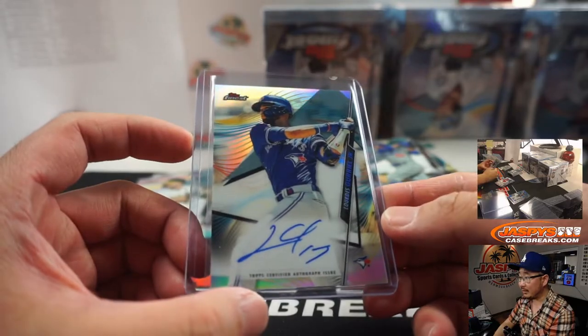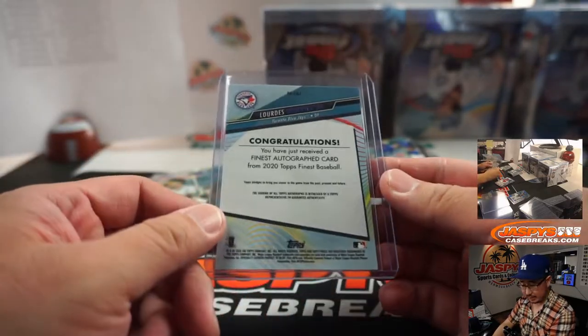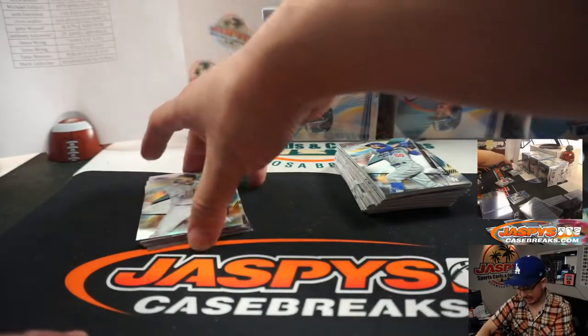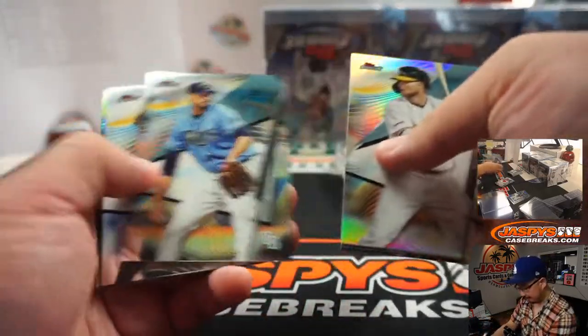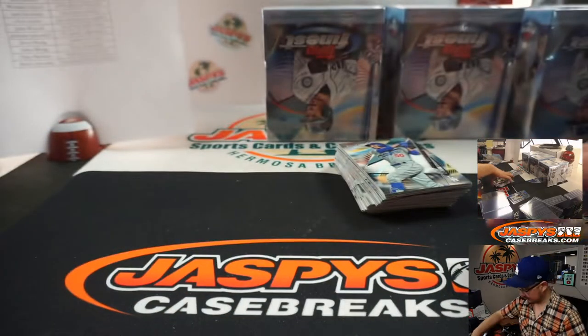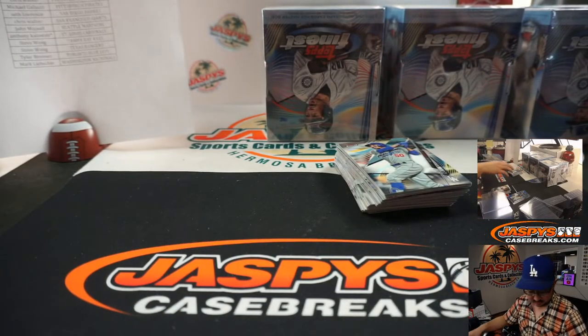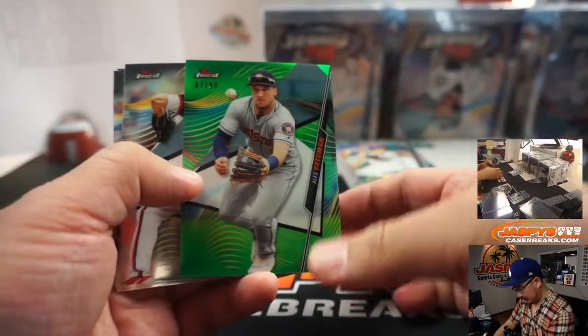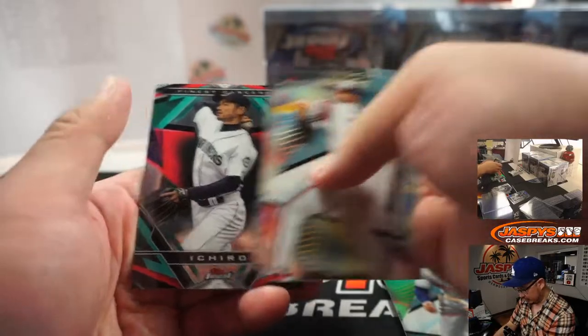There's Lourdes Gurriel, Blue Jays — that'll be for Tyler Brenner. How would those ligaments affect my breaking? Would I break faster? There's Bregman's 99 for the Strohs.